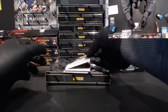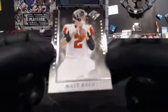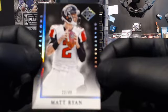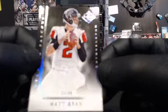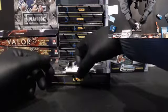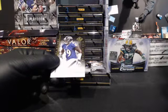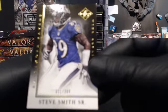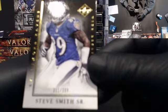Right off the bat, we have number 49 for the NFC South — Matt Ryan. Let's go into Nicole T, Heath. That's 23 of 49 — a low number. Usually they're at a 30. Next up, number to 399, having a resurgence year this year — Steve Smith Sr. for the Baltimore Ravens, 311 of 399.